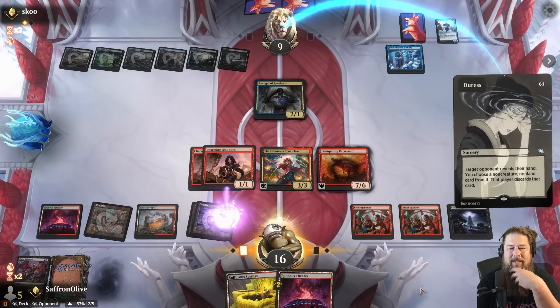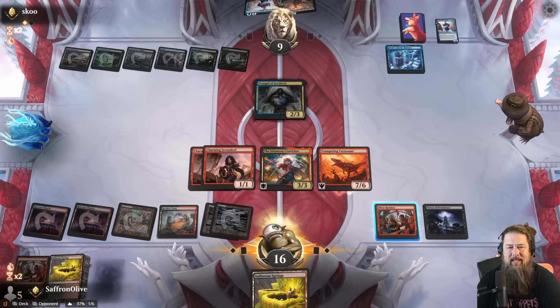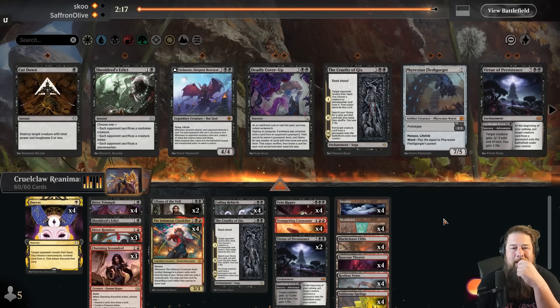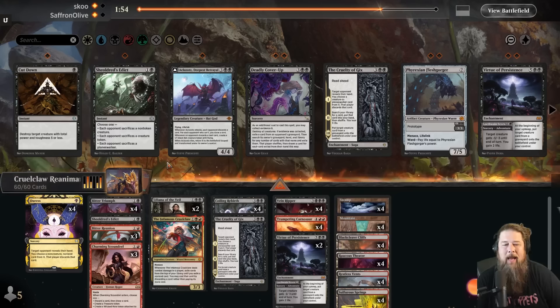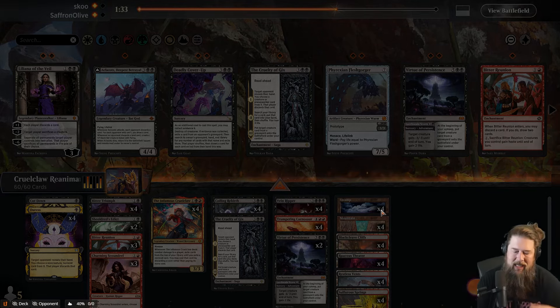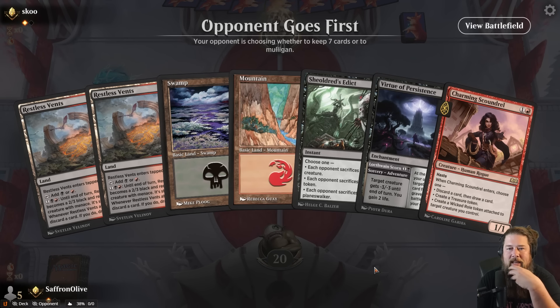We Bitter Triumph to kill the Duelist, then Duress the opponent again. We play the land, haste up the whole team. Is this lethal? They block three — it's four, five, six, seven, eight, nine — I guess it actually is. Game one did not go very well, but game two went very, very well. With Cruel Claw, even when we hit low — like a Duress off the spin — it was still super good because it let us resolve the Virtue. Even when we low roll, it's still not bad.